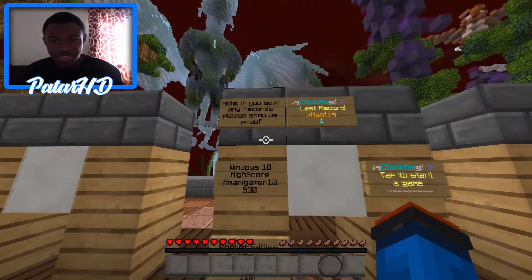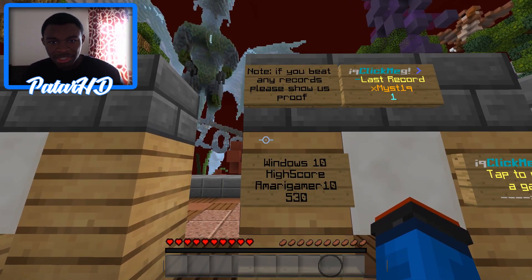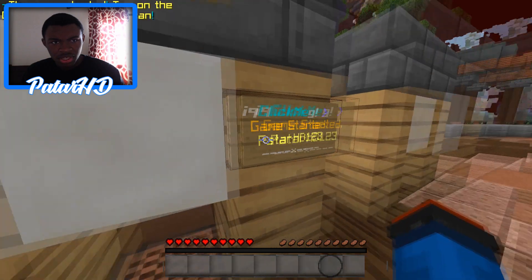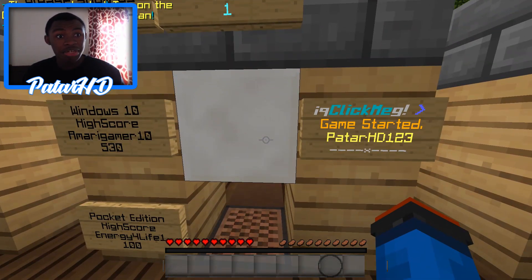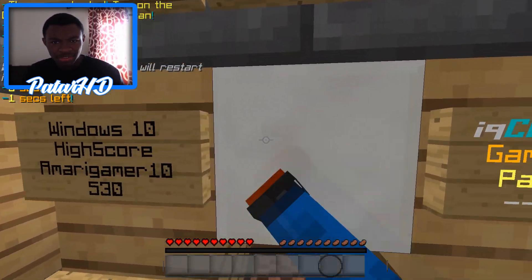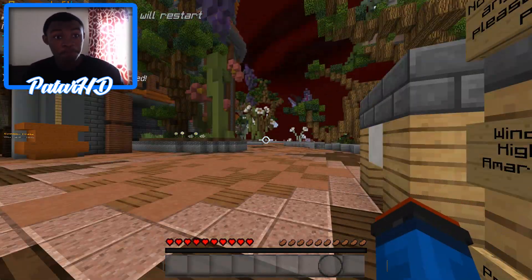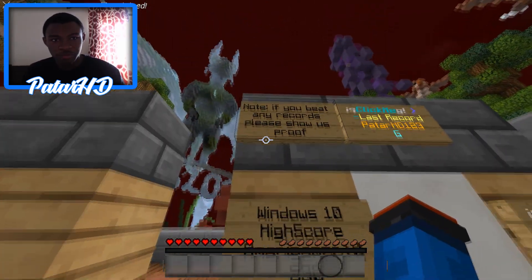Let's go over here and see what they're saying. So it says 'the last record' - if you beat any records please show us proof. Windows 10 high score, Pocket Edition high score, and tap to start a game. Oh okay, so you have to complete the course as fast as you can. That's pretty cool - so the last record is saved there. Hopefully you guys get some rewards from doing this - it's not bad.